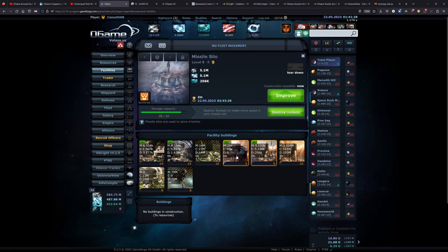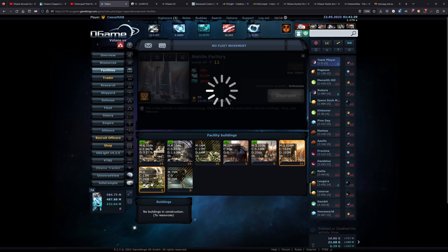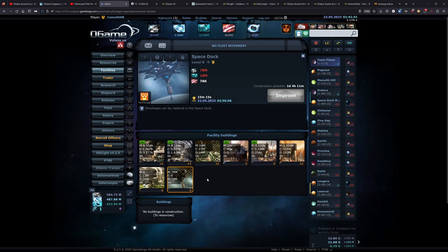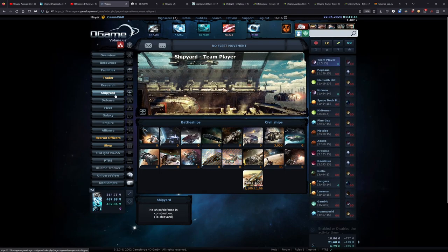Alliance Depot is at zero, Missile Silo at eight, Nanite at 10. Most of my planets are at Nanite 10 now. Terraformer eight and Space Dock eight. This is the only planet I'm going to show the shipyard on because basically every other one is the exact same — there might be like one or two recyclers, a couple espionage probes, and then a couple thousand large cargos for the daily resource transportation.